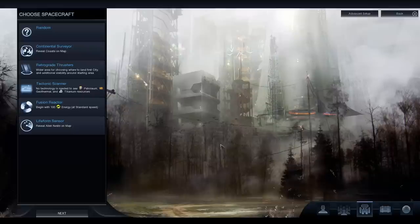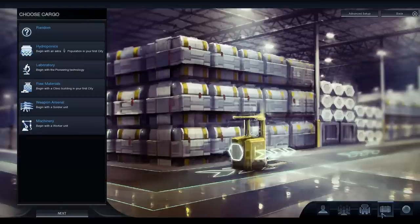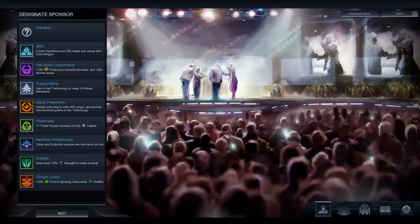We can also pick a spacecraft with a different special component on it, which is rather nice. And we can also choose to carry some extra cargo, which will give us a leading unit in some category. So with that, we just take a look at these options and shortly begin our game.